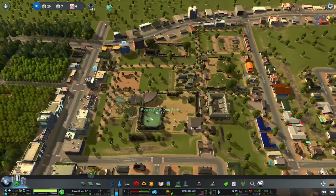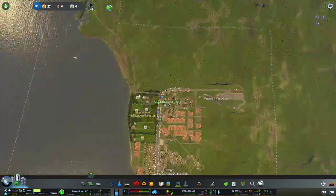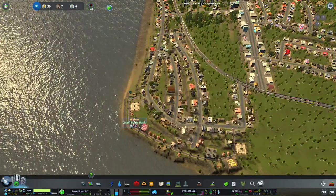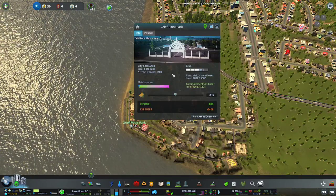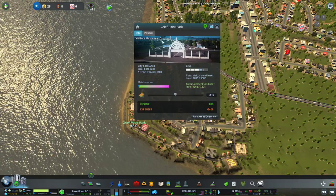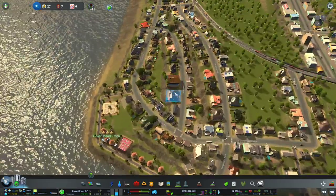We leveled up to level two at the Dog Park zoo — fantastic! Now we're charging $12 per ticket. Visitors last week was only 18, but it's doing better than Grief Point which took forever to level up and has finally slugged its way to becoming a three-star park with only 6 visitors last week.